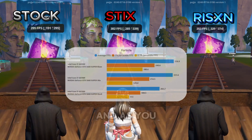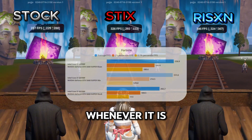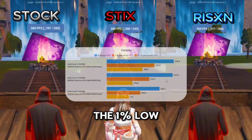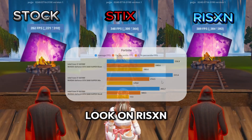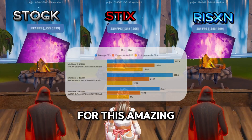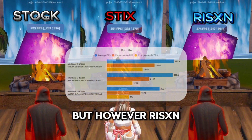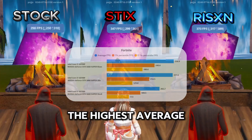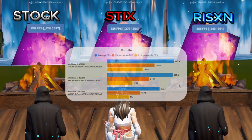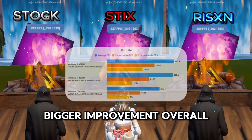Here are our FPS test results. This is the closest it's ever been on the average FPS, so we need to look at the 1% and 0.1% lows — the orange and yellow text respectively. Looking at Risen, your FPS is just going to be more consistent all around. I want to applaud Styx for this amazing performance increase — I've never seen it this close before, and we have a new second place in these tests. However, Risen Tweaks is still on top with the highest average FPS, and definitely not margin on the 0.1% and 1% lows. With Styx you'll still get a very big improvement over the stock OS, but you'll get a bigger improvement using Risen Tweaks Extreme Panel.